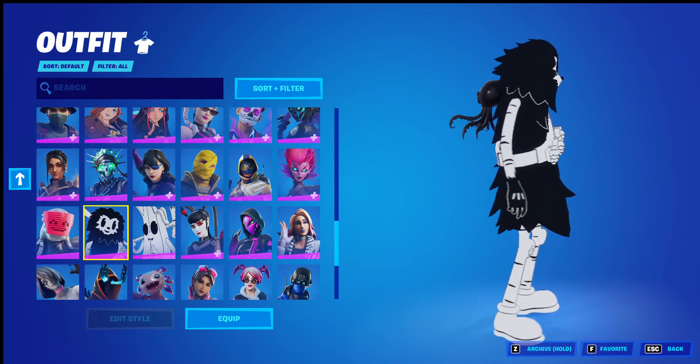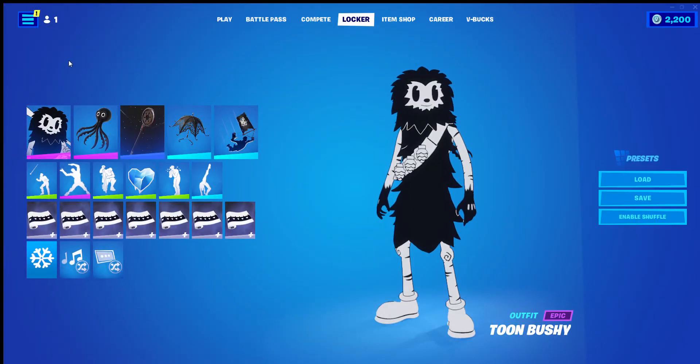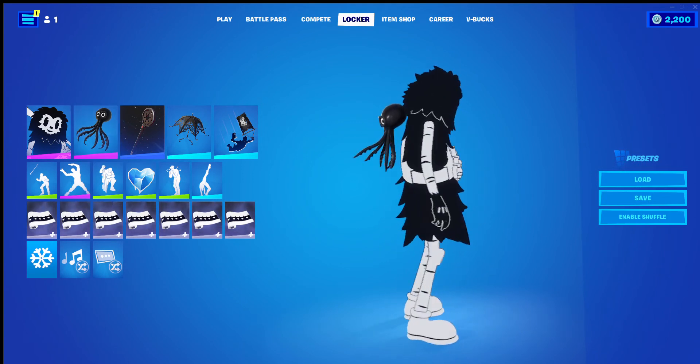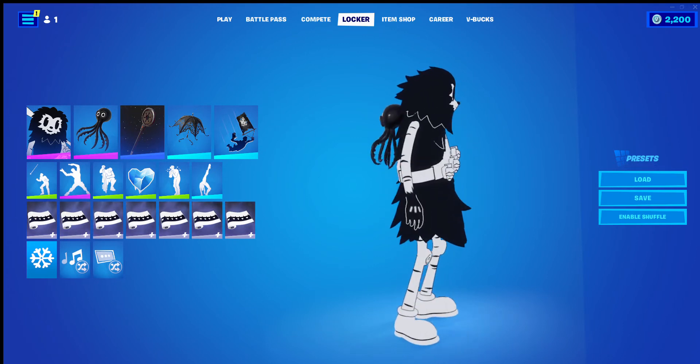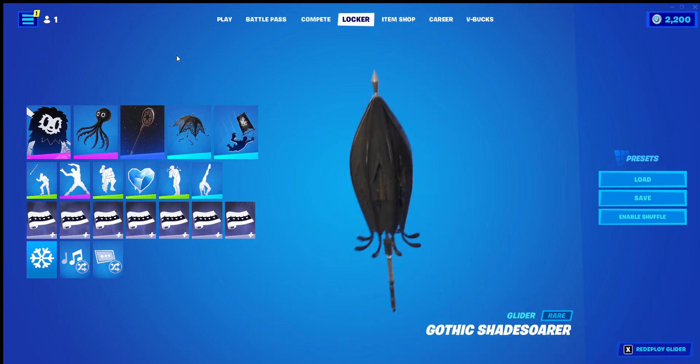Quick look. And another. Now let's get into it. The back bling I've decided is Seth. I think a cute little back bling Seth goes with a nice, cute little, slightly bigger Toon Bushi outfit. I think it goes very well.